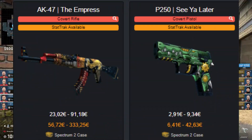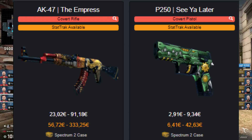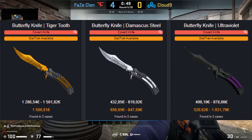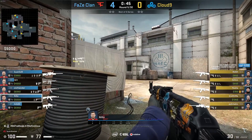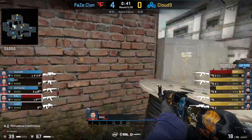In terms of its skins, the case has the AK Impress, which has a pretty good covert skin, and one of the worst coverts in terms of price — the P250 See You Later. Luckily, the butterfly knives themselves would be enough to carry the case. Just don't expect much until the case is a rare drop, and don't really expect that to happen until Valve change something about their drop pool system.